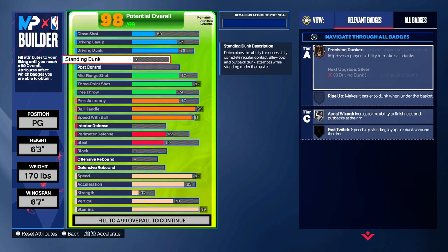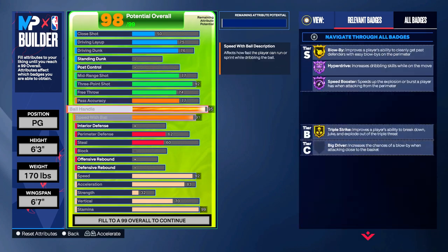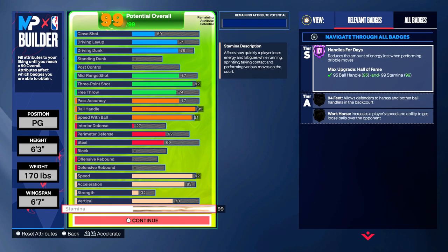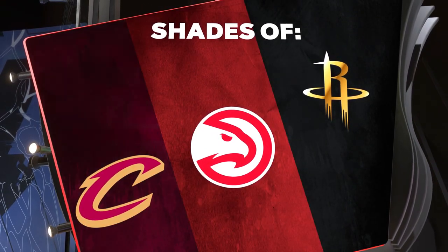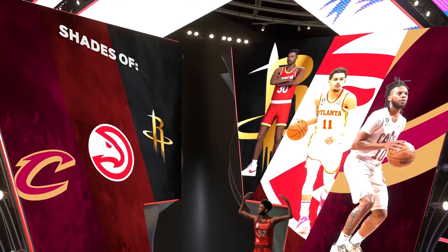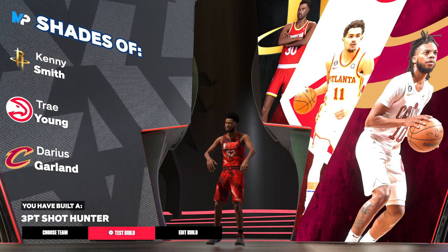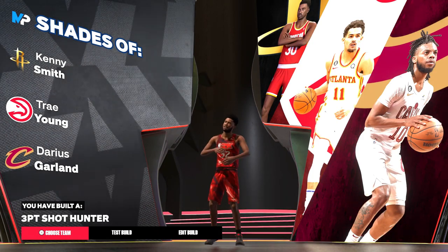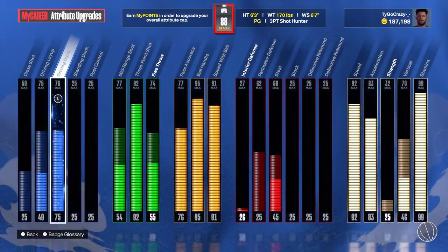Interior standing dunk — I'm not getting a standing dunk at 6'3", so we'll put that on interior. And this is basically the build right here. Y'all are gonna like the name — look at that. We're like Kenny Smith, Trey Young, Darius Garland. Yesterday's build said Joe Dumars which was funny. But "Shot Hunter" — come on, that build just sounds hard.